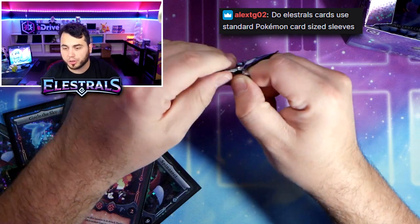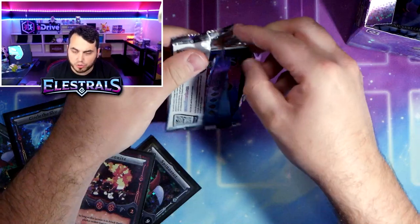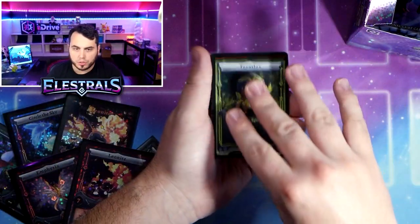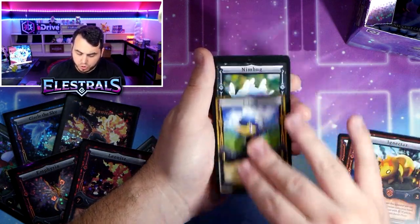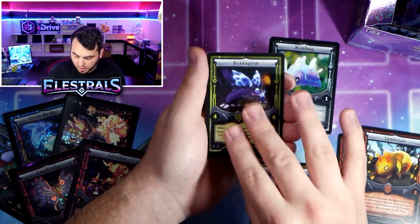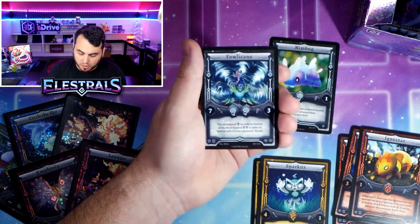The Elestrals cards are thicker in terms of card stock, but they fit in the same standard size sleeves as Pokemon and Magic the Gathering. Teratlus, Smaug, Urseer, Ignector, Jolten, Nimbug, Scavagem - first of the day. Sparkit, Sygnectric, and Falicane.